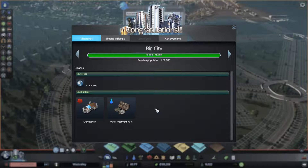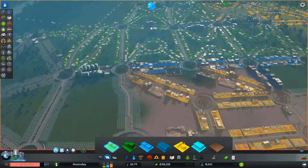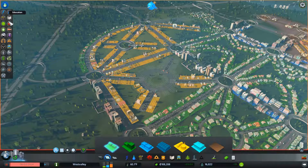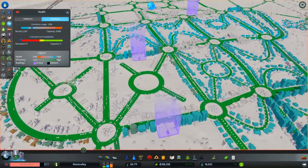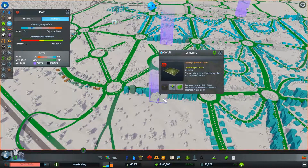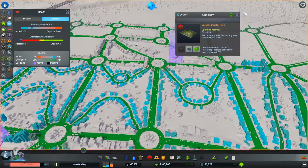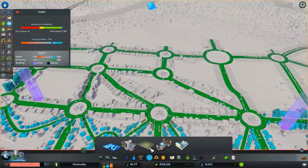We're now at Big City — we've got the crematorium and water treatment, so we're going to want both of those things pretty much immediately. The crematorium is going to really help with death services. Actually, that's not something I've taken much of a look at — that would be under health, death care. Cemetery usage is only 26%. I'll go ahead and grab myself a crematorium here.